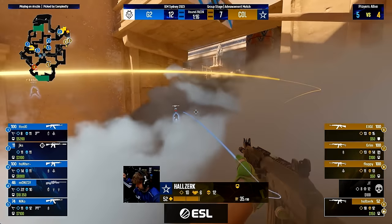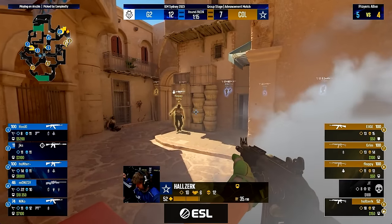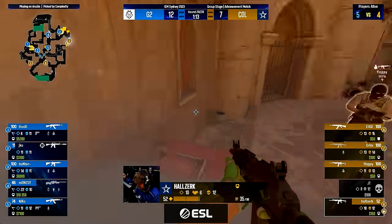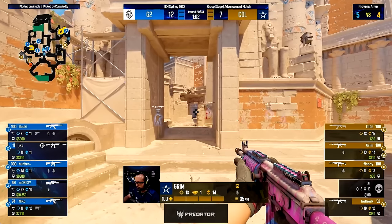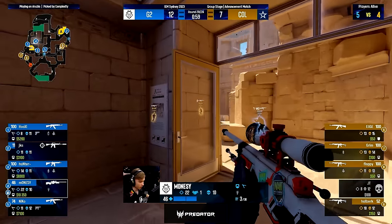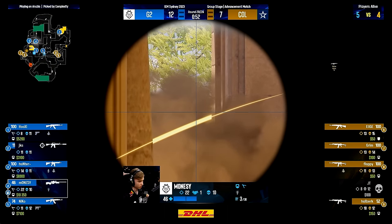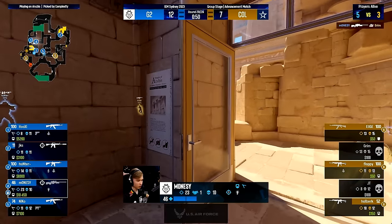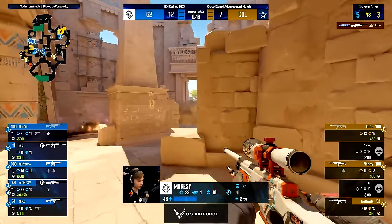Complexity turns their attention to B, since Grimm and Illich have gotten information off site and can do a split push from water. Monisi is always ready and spots Grimm in main but misses. Sadly for Complexity, they use a main smoke to make sure Monisi can't get them when they push — but the smoke is too low, and Monisi can just see above it and finds Grimm.